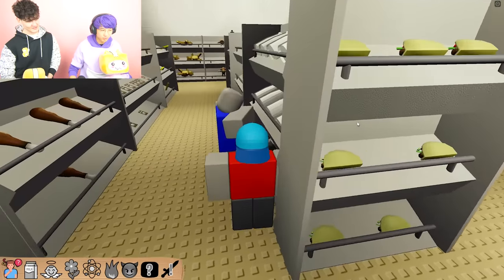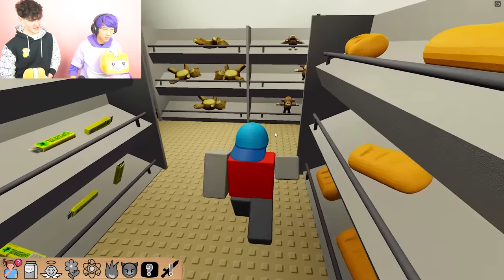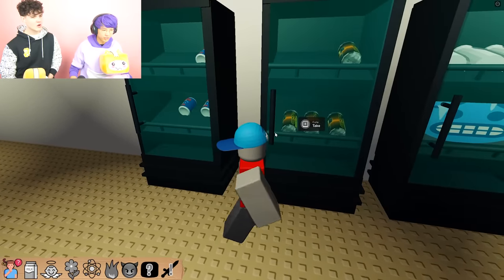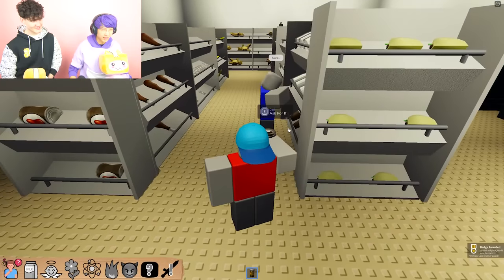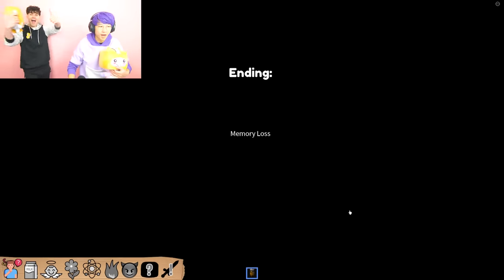Now I'm at the store. What are we trying to buy, some chips? He's buying milk. We can buy a monkey — or cola. Let's just get this cola. Ask dad, he says sure. We get the memory loss ending because we bonked ourselves with the big pot.